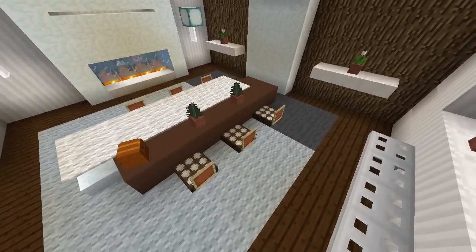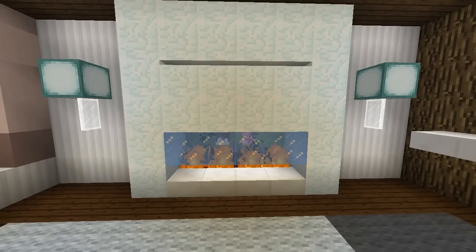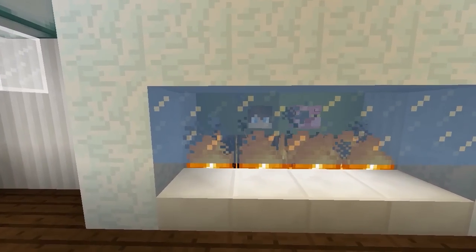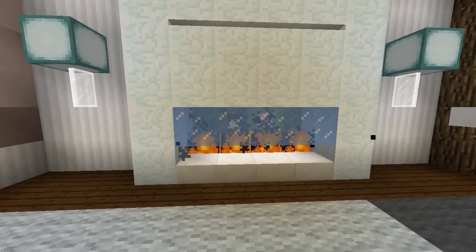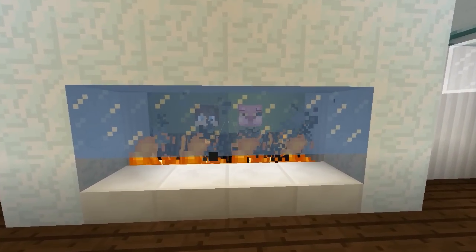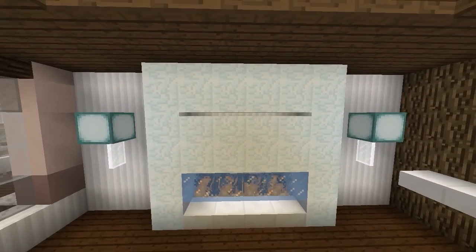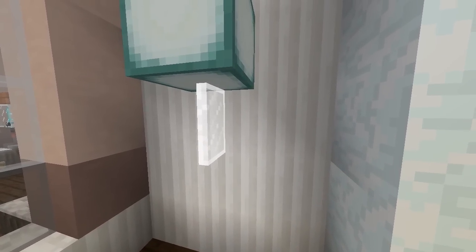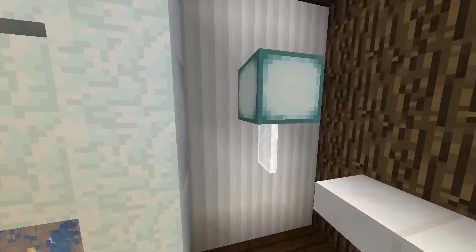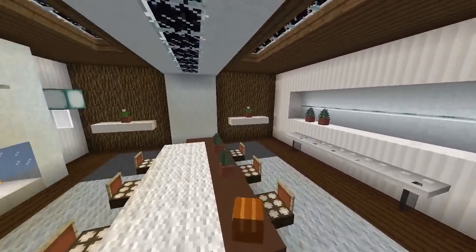We've added a rug to match the color scheme of whites, grays, and browns. There's also a modern sleek fireplace — the ice there might not be doable in survival unless you use packed ice or glass, but on a server with ice melting disabled it looks really great. Some snow slabs add a slight gap for extra detail. On either side there are hanging lights made with glass panes and lantern blocks hanging from the wall. I prefer lantern blocks over glowstone, especially in a modern design room.